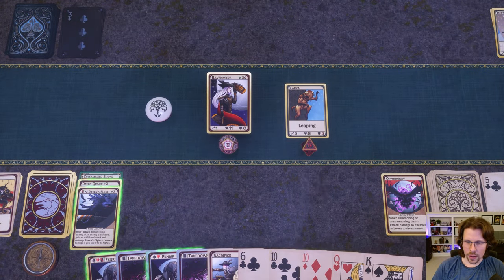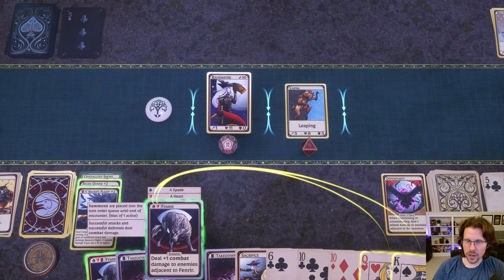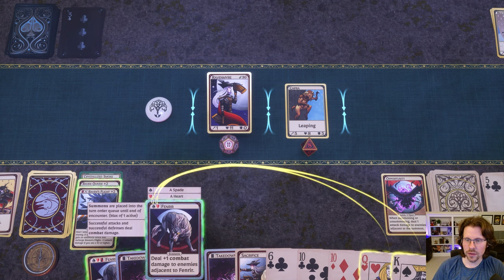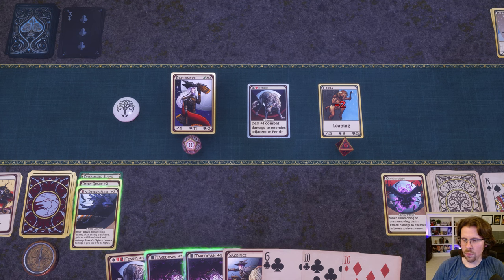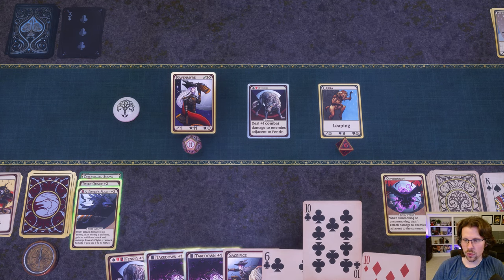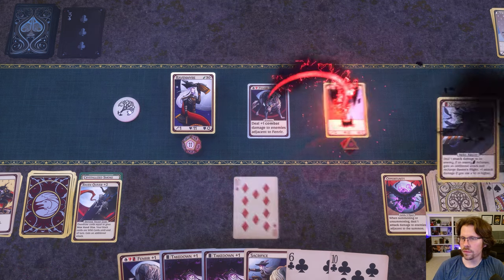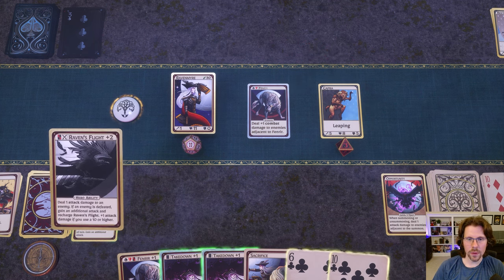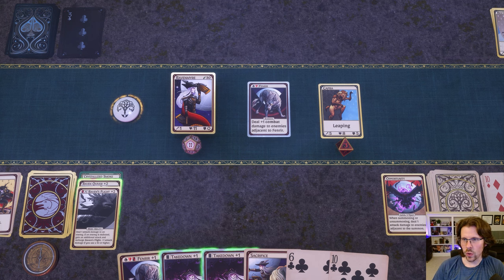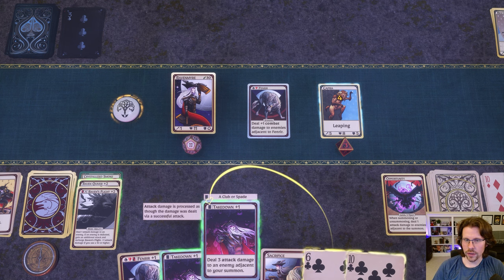This next guy is a bit more of a challenge, so let's bring in Fenrir — one of my favorite summons. He's going to deal one point of damage whenever I deal a point of damage, which is really cool. We'll throw this 10, which already dealt two damage based on my Raven's Flight plus-two bonus, and then one more from Fenrir.